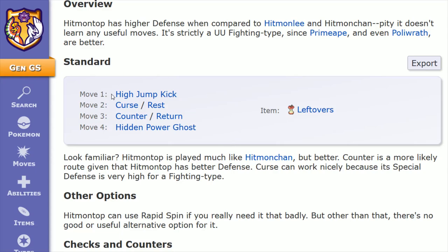Taking a look at this build, I like to go high jump kick, curse, counter, and hidden power ghost. You have a couple of offensive options there — same type attack bonus with high jump kick, and then diversifying your offensive options with hidden power ghost.